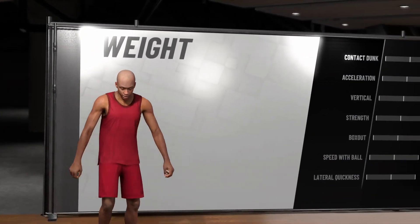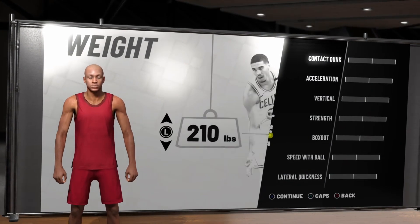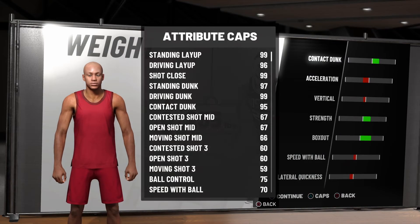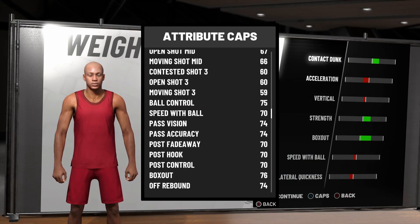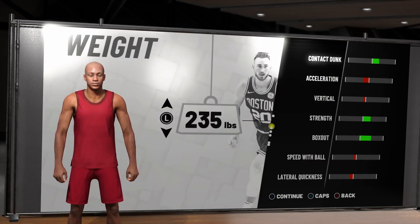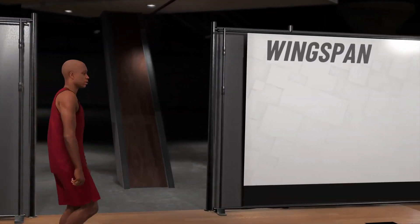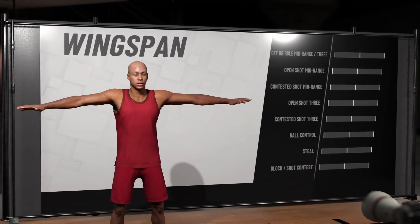Now we're gonna go to the weight — this is where it makes the difference. This is where he becomes big body. 235 pounds — he ain't no peewee no more, he's big. He's been in the gym, protein on him. Now look at that — it went up to 95 contact dunk. That's what we wanted. All this is just ridiculous. He's about to be thrags packing all day.